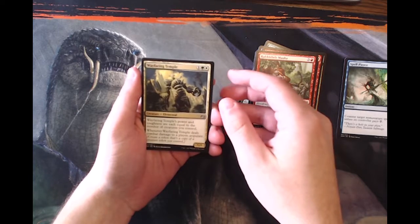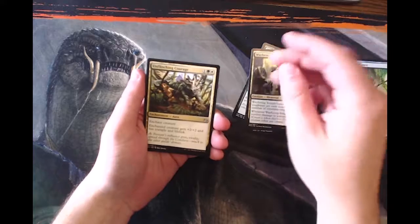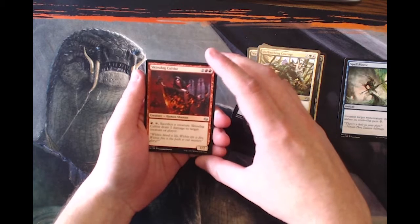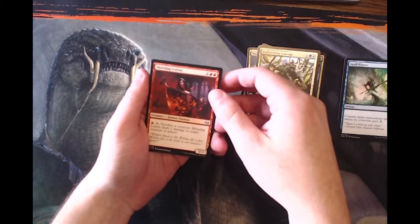To kick off our uncommons, we have a Wayfaring Temple — this was actually downshifted from rare, so it's a really cool card. Unflinching Courage, a fantastic aura. Skirt Stag Cultist — this card is okay but nothing spectacular.